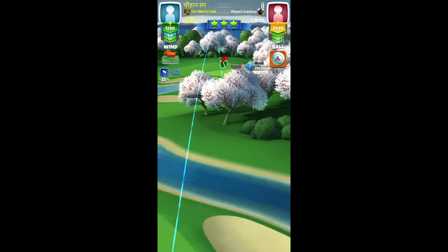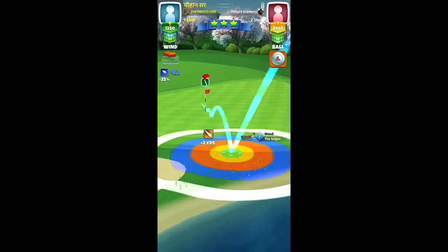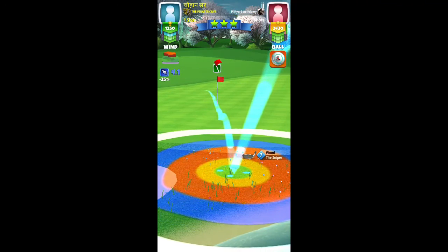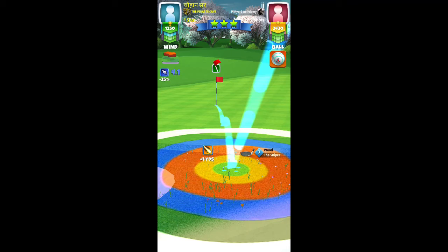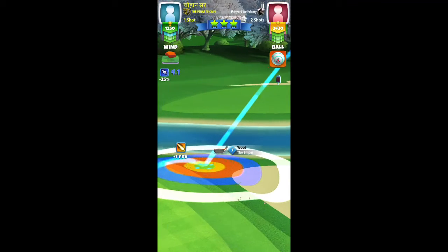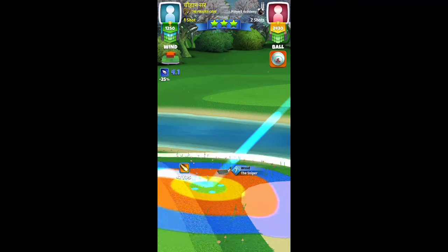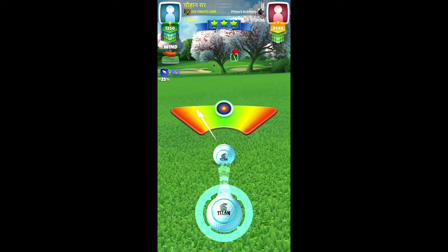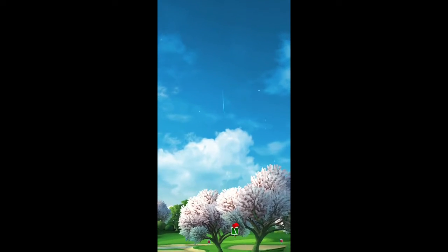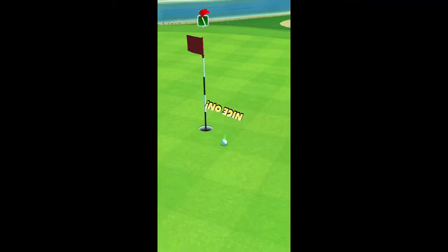Shot number two for the albatross. I used the same backspin — about three bars — with max plus 10 percent, but missed on the left. I recommend max without any elevation with three bars of backspin, keeping the ball guide line through the hole. Max plus 10 percent was a slight over-adjustment. Hit a perfect shot and we take a nice bounce — very close, so max without any elevation is the call.